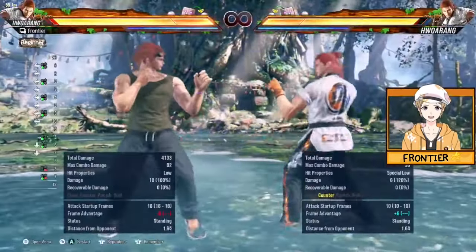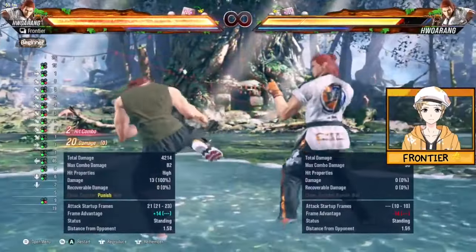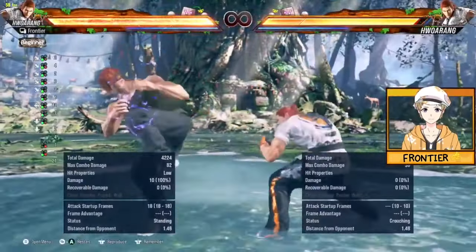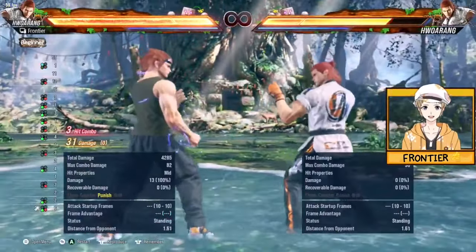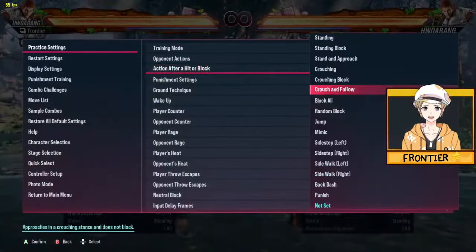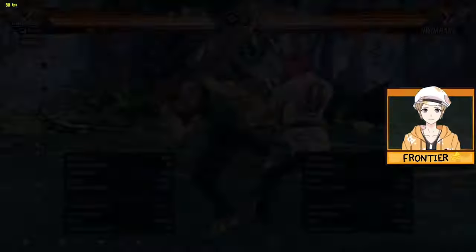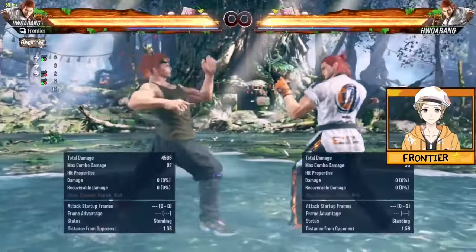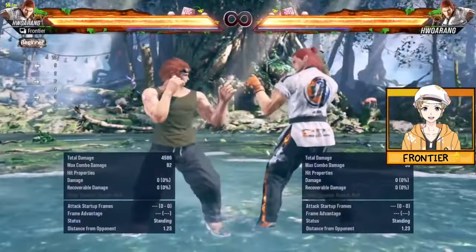As you come out from back turn, if you mash back 3, sometimes you're going to get standing 3. Stick with an up-forward or down-forward input so you can get a punish — up forward 3+4 is better. The way it works off RFF forward 3 is that this is basically super-plus for Hwoarang whether on hit or block, and they can't challenge for the most part — so you can add that to the mental stack.